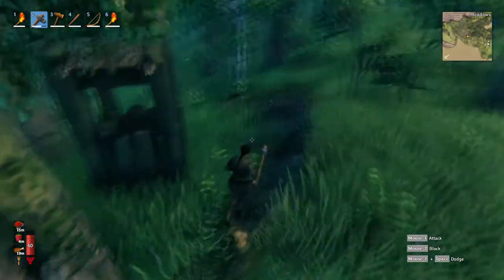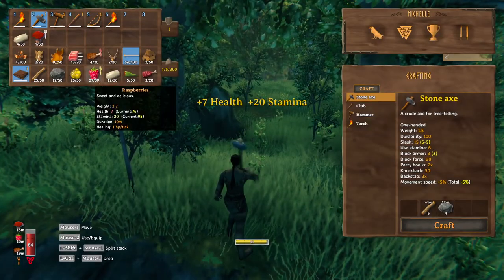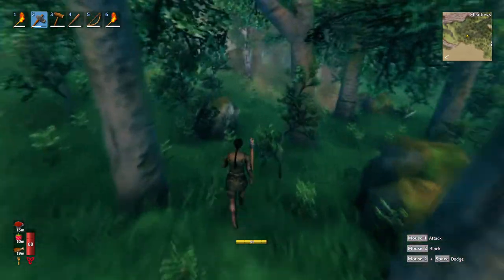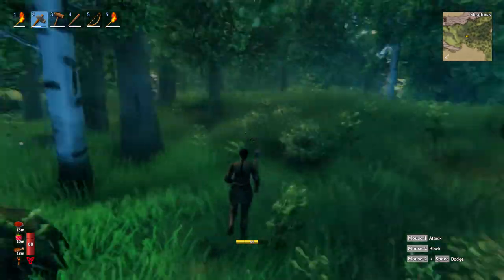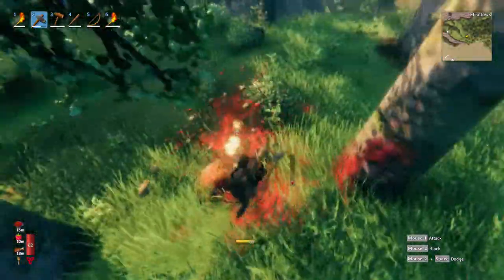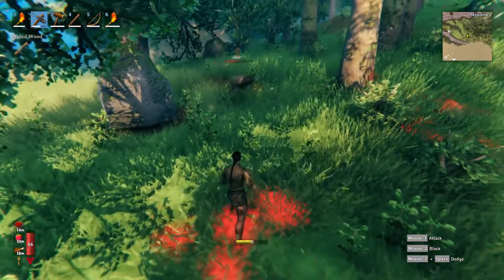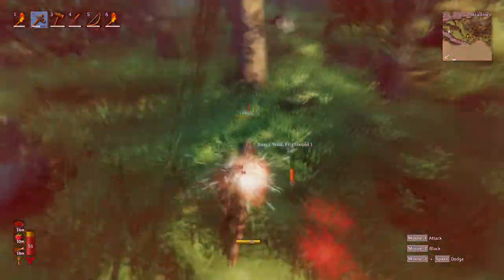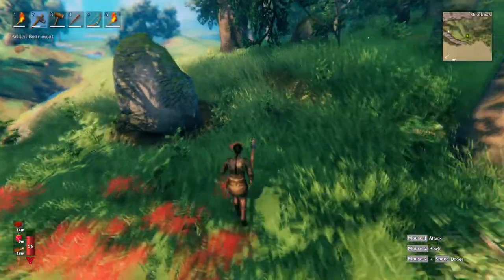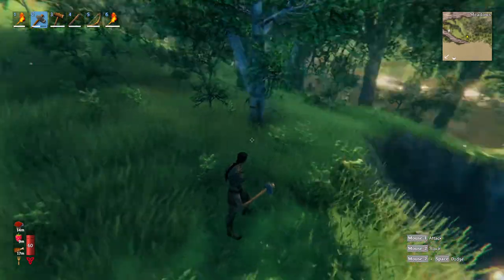15 health, 15 stamina — mushrooms are the best for that, really good at both things. The berries are mainly good for stamina and the meat's good for health. Let's go see if we can find some more piggies because we're gonna need some more. Oh wow, another one — that's a one-star boar! The one-star things are often times stronger and way more dangerous. You don't find them very often but you do get quite a bit more stuff from them — more meat and hide.